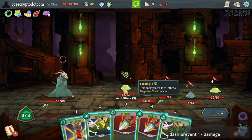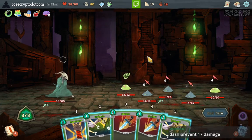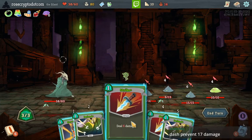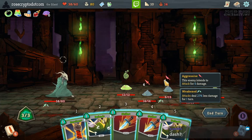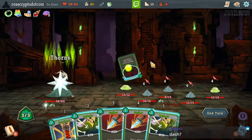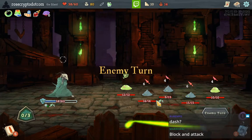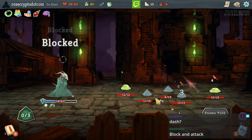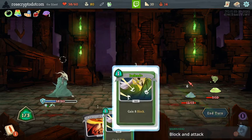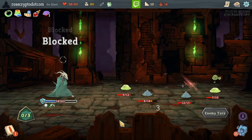Dash prevents 17 damage — oh you're right, because I could have killed him with Dash. Dude, I'm brain dead tonight. Now we're weak. I can Strike twice to prevent 4 damage. Yeah I should have Dashed — you're 100% right. Okay, he dies — Defend, Defend. I should have Defended three times because of the upgrade — but it doesn't actually matter, we don't take damage.